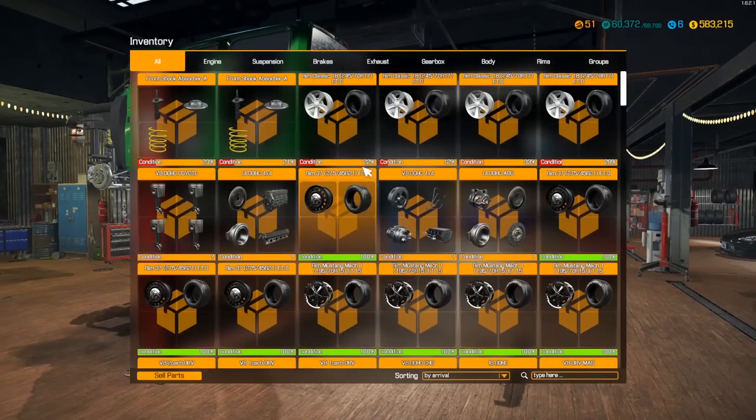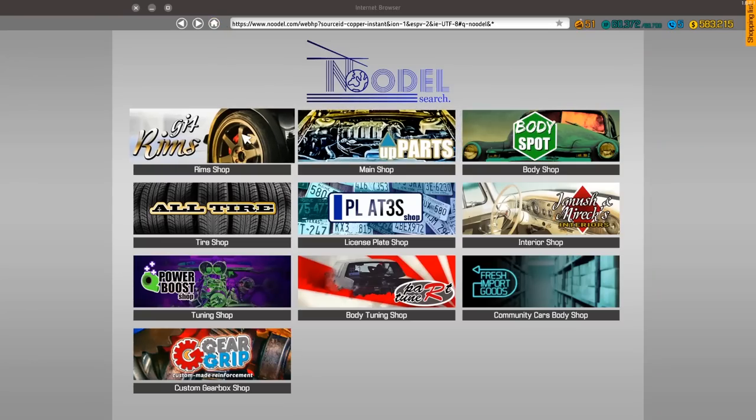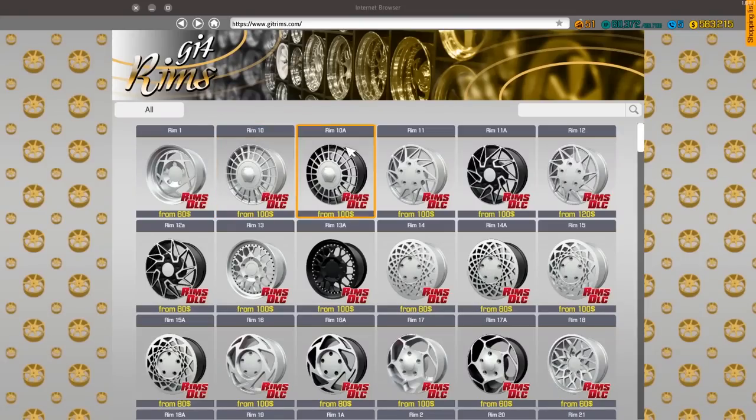I usually write down the tire sizes that I'm going to do just so I don't mess it up. We need 245 by 70 by 17s, but we're going to bump those up to 18s and leave it the same size. We're going to buy the Ford F350 rims to slap on there with it, and then we'll probably do some drag tires actually.